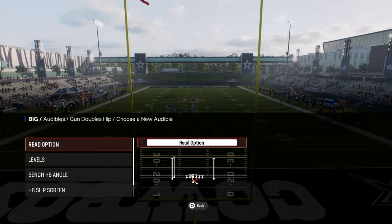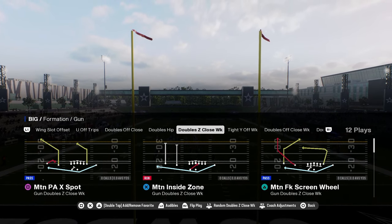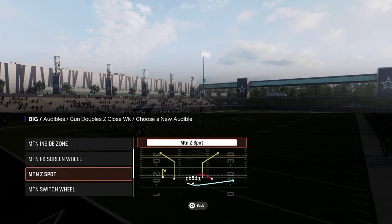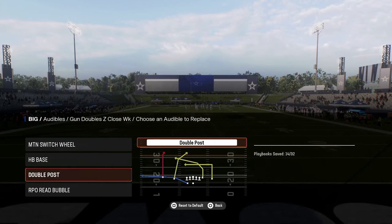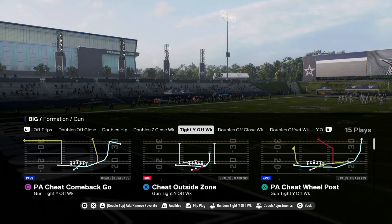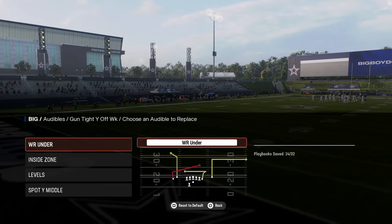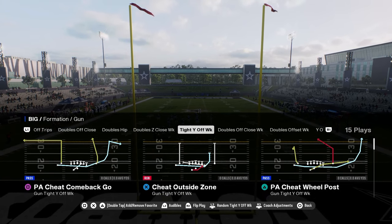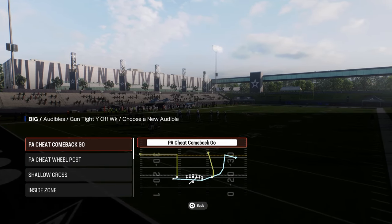The doubles hip formation has a lot of different things you can do from this offense. It has a doubles Z close week with some cheap motion or auto motion plays. These auto motion plays in this year's game are super valuable, specifically the motion wheel plays — you want those in your playbook. There's a nice RPO read bubble out of this doubles formation. But the main formation I want to go over today is the tight wide off week, which has a couple of really powerful plays: the PHE wheel post, the PHE outside zone, and the PHE comeback play.